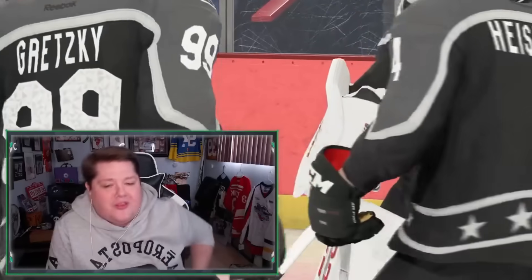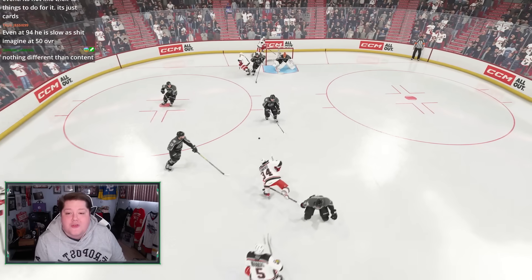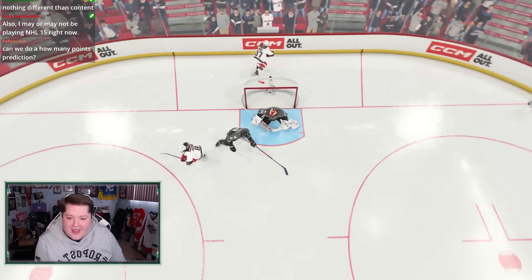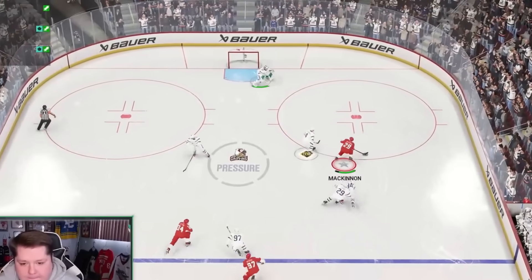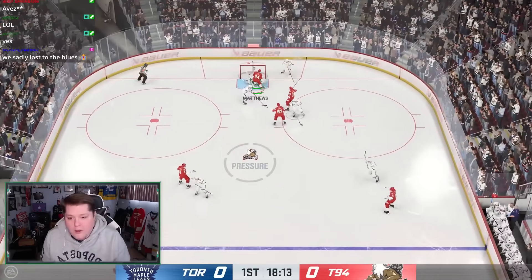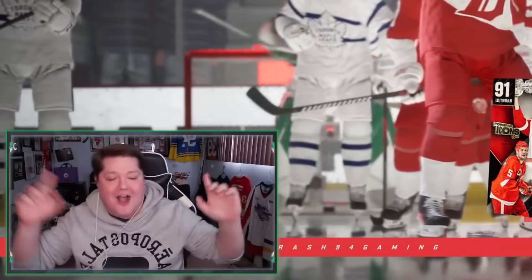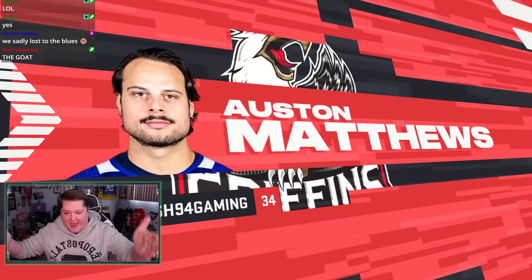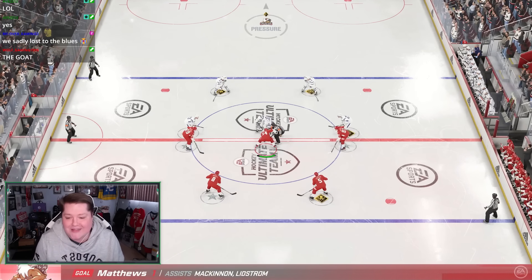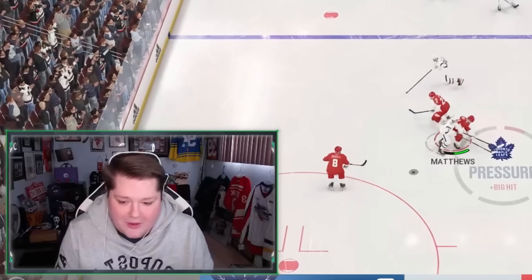I scored zero goals with the 93 — I should have had two goals with the 50. Here's his beautiful snipe. What a shot here by Matthews — what is the goalie doing? It hits off a player, hits off the pad, and bounces in — that's an Austin Matthews goal. Austin Matthews — he's just so good! 50 overall Austin Matthews with another goal, his second in as many games. Right place at the right time. There's something satisfying about scoring a goal with a 50 overall Matthews.